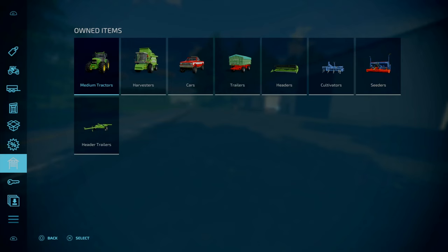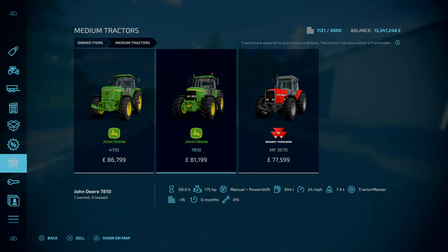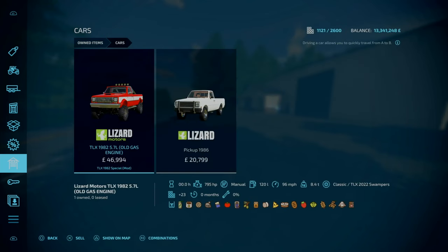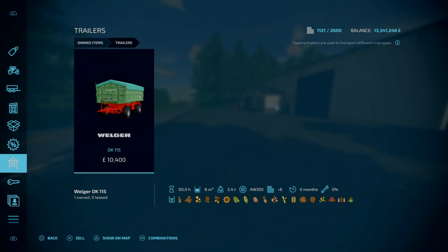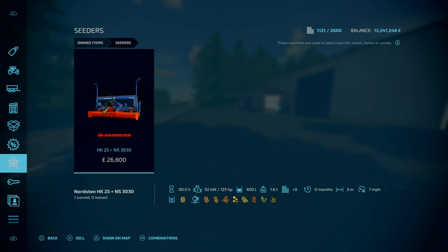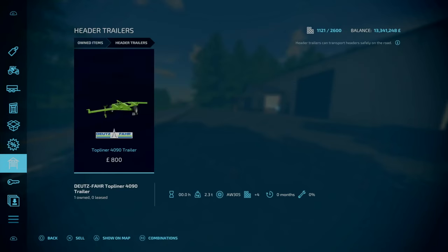Here on new farming mode, what do you start off with? We've got three medium tractors: two John Deers, a 47-55 and 78-10, and then lastly a Massey Ferguson 36-70. For the Combine Harvesters, we've got the typical Deutzvar Topliner 490H with pickups. For the trainers, you've just got one, the Welger DK-115. For Cultivators, you've got the Robby EG-3-9. For Seeders, you've got the Nordstein HK-25 plus NS-3030, so that is a power harrow. And lastly, for the header trailers, you've got obviously the header trailer for the 1490.